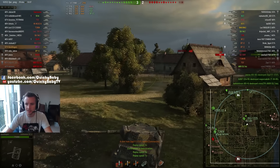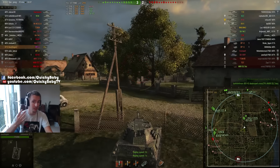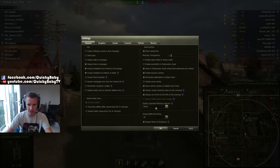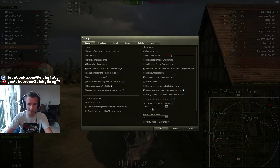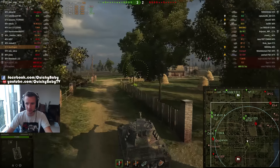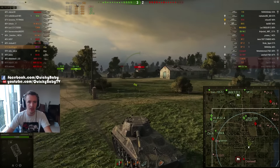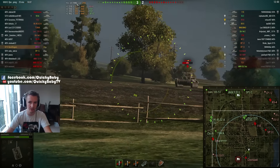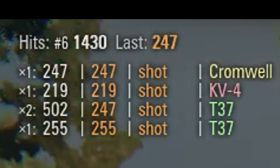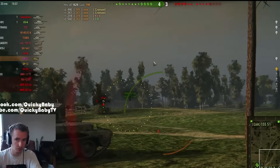XVM also highlights the last known spotted location of the enemy team on the minimap. This has been in the game vanilla for the last couple of patches, but I feel these versions mess up the overlay and aren't quite as clean as the way XVM has implemented them. There is also a hit log in the top left-hand corner showing how much damage you've done so far in the battle, which is very useful if you're trying to complete a mission or get closer to that elusive mastery badge.